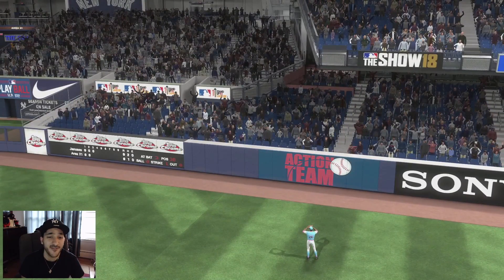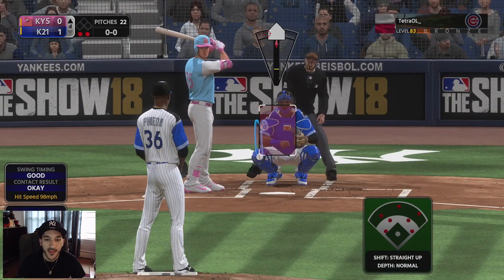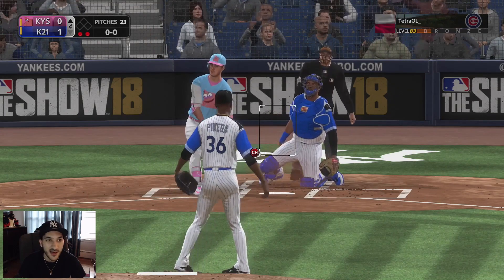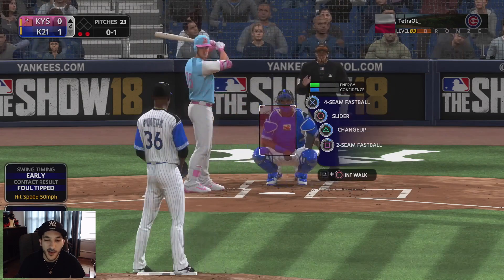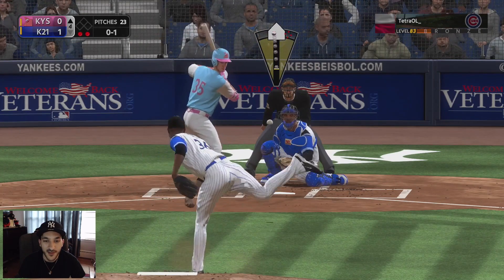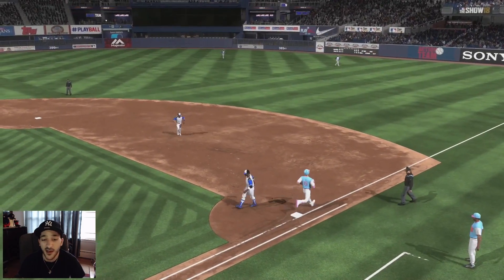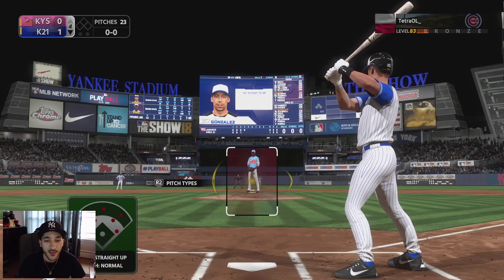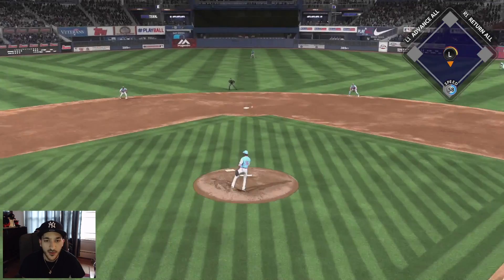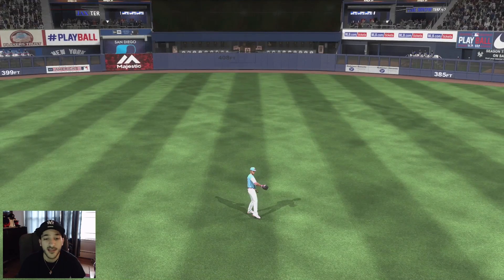Killebrew delivers from the eighth spot. The offense has been pretty low with the current patch — our last game we had a comeback victory but this game is quiet on offense. Another grounder to second, Dozier makes the play — a quick 1-2-3 inning. We go to the bottom of the fourth for Luis Gonzalez to see if he can pick up his first hit, but a liner to center — the fielder makes the play. That was a good hit though.